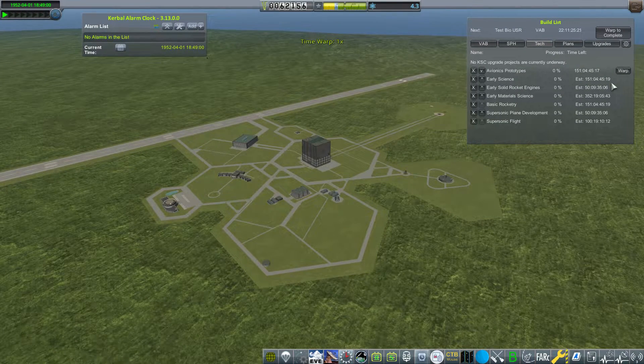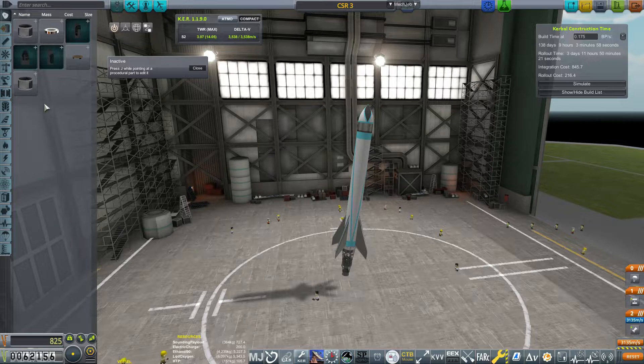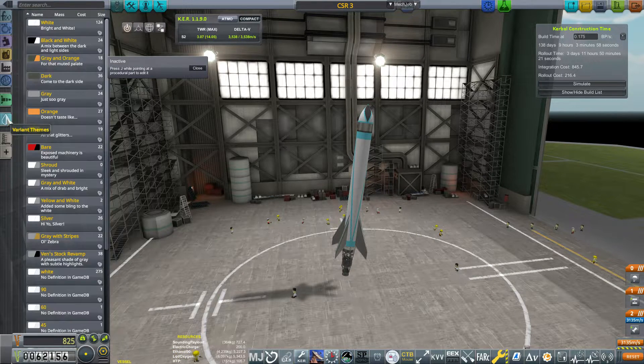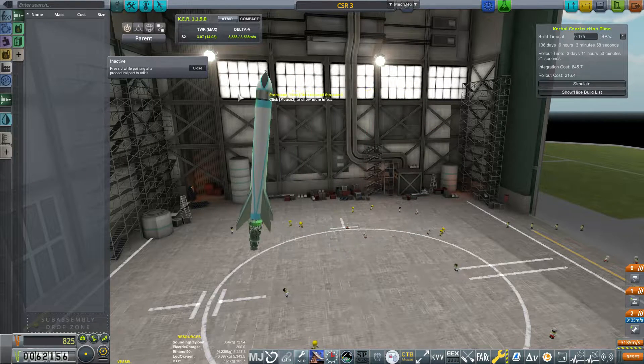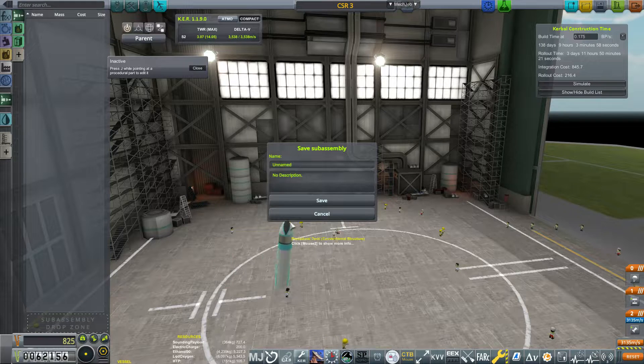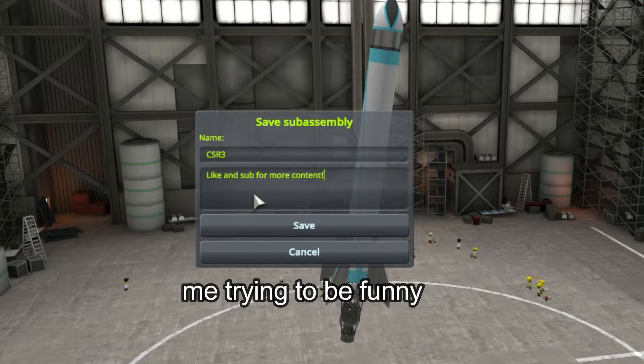For those who don't know me, I am notoriously lazy, so we're going to make a sub-assembly out of the downrange rocket we built prior — just click the top-left tab, open sub-assemblies, and drag the whole rocket over. We're using this as our first stage and the Aerobee as the second stage. It's a lot easier than rebuilding from scratch, but if you want to build from scratch that's totally fine.